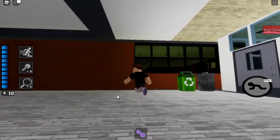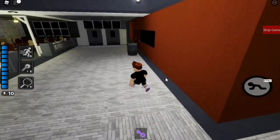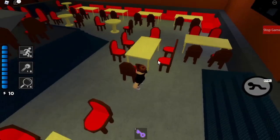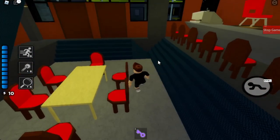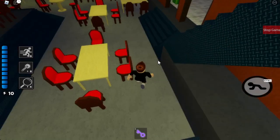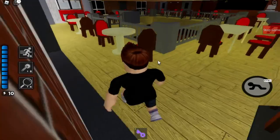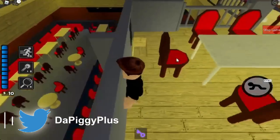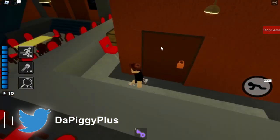Coming over here, we have our bar and grill — our restaurant for the hotel. I have renovated it for any returning viewers. This has been updated a while ago. I have a staircase with the second floor now, because I didn't want to use all my hotel rooms. If you come down here, that's the only way you can get behind the bar.